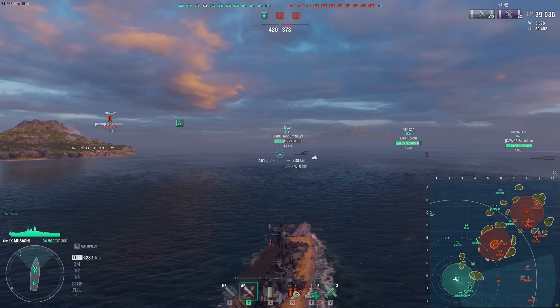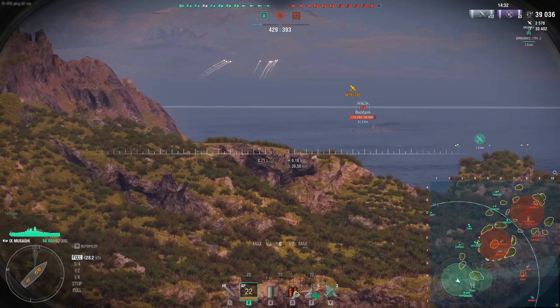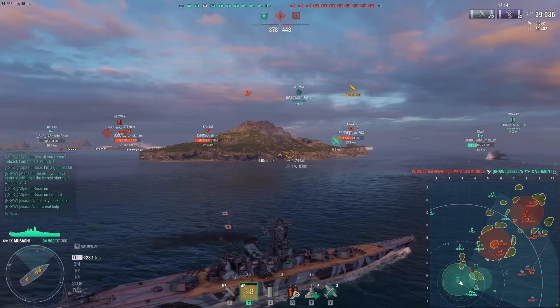For those that don't know, the Musashi was originally the replacement free XP ship for the Missouri, way back when they finally removed Missouri. She was the same 725,000–750,000 free XP ship that replaced the Missouri, although she doesn't have Missouri's economy. She has a proper tier 9 economy, so she doesn't earn quite as much as the Missouri does, though she still earns quite a bit by the nature of being Yamato class.